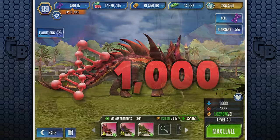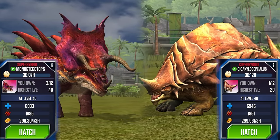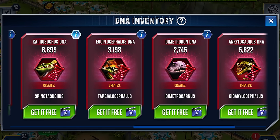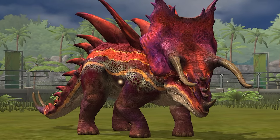Its rival, the Gigancolacephalus, might have it beat in pure stats. But its ingredients are far less useful overall. And considering Monolophosaurus super DNA has been out longer than the Gigancolacephalus' super DNA, I'm going to be picking Monostegotops every time.